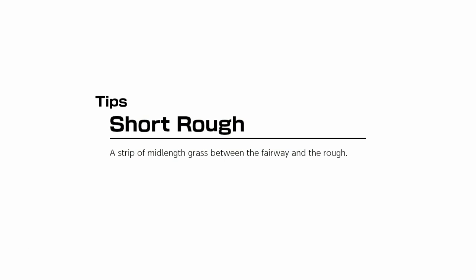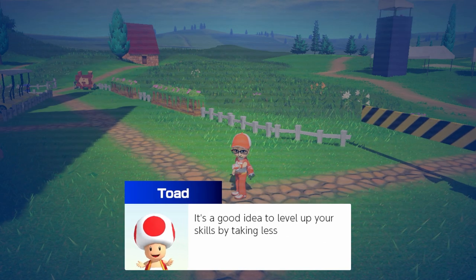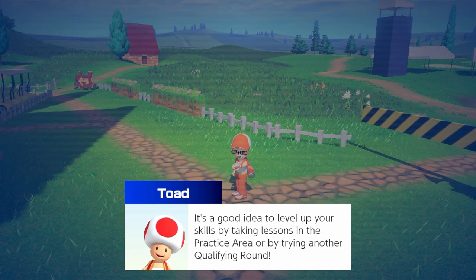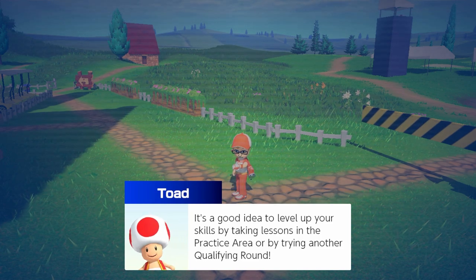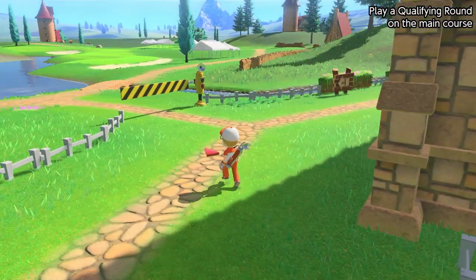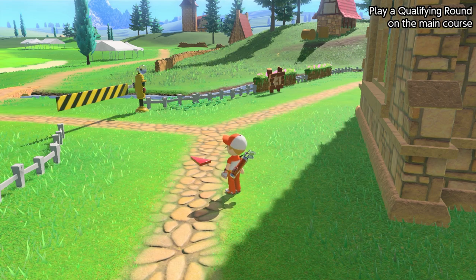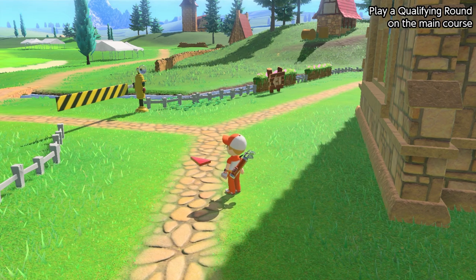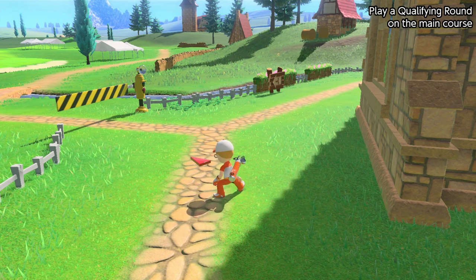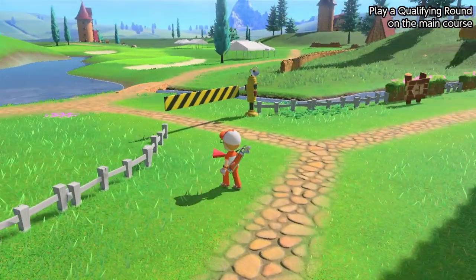We've gotten through a lot of the initial setup and tutorial stuff. Sorry — that score won't qualify you to advance, but you can always try again. Wow, quitting in the middle of the course didn't qualify me — shocking. It's a good idea to level up your skills by taking more lessons or trying another qualifying round. We've got a lot of the initial setup out of the way, so hopefully from here on out it'll be more hands-on with golfing — I didn't think there would be such a long setup.